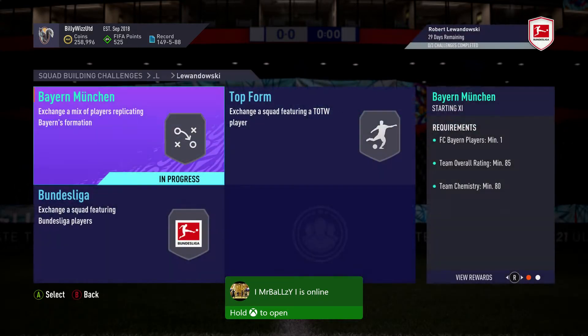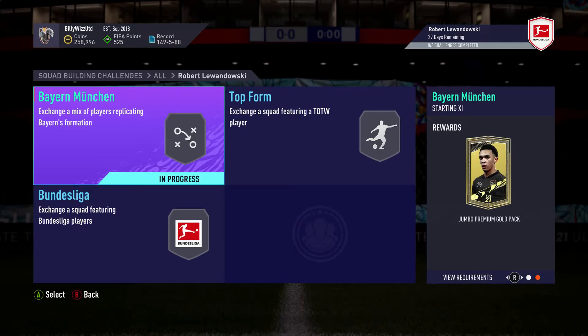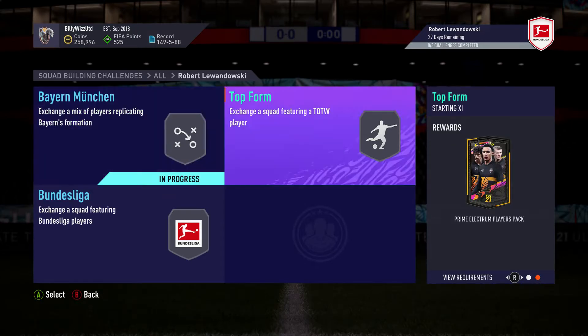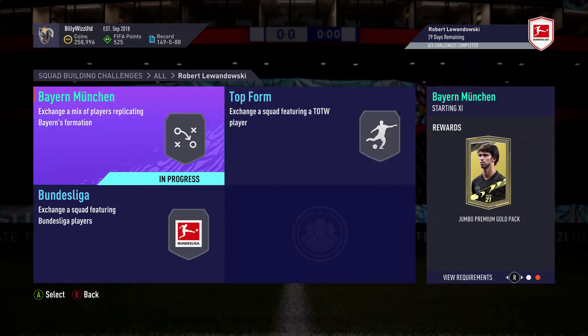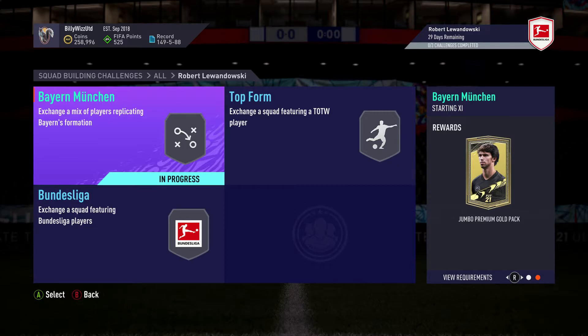Let's crack on and get the first SBC done. I'm not going to be submitting it — I haven't got that many coins to throw at SBCs at the moment, plus I haven't got a German team. You do get a jumbo premium gold pack back for completing the first one, and a prime electrum players pack back for completing that one. So you're looking at about 40,000 to 50,000 coins worth of packs back.